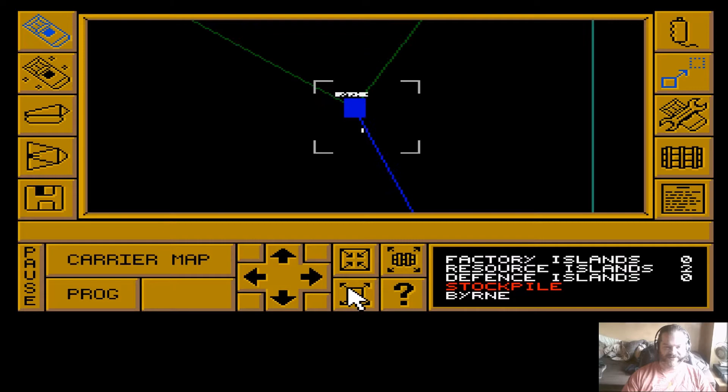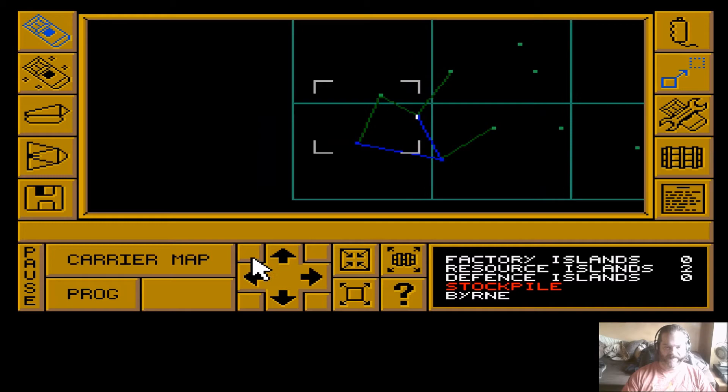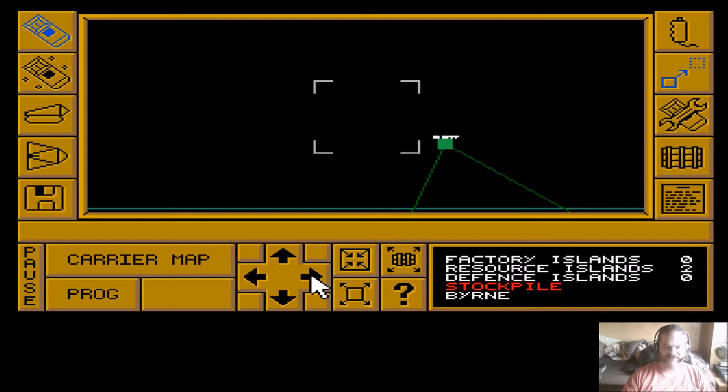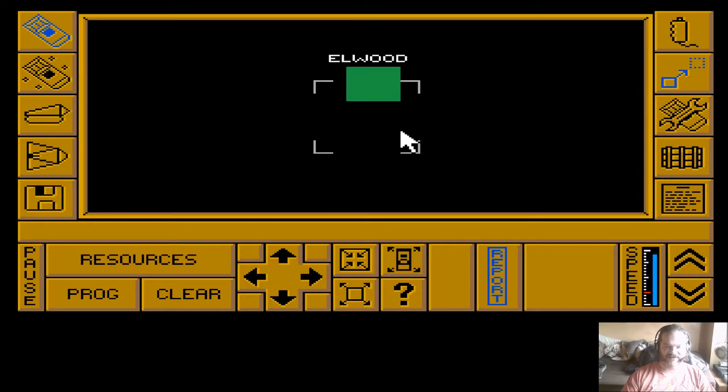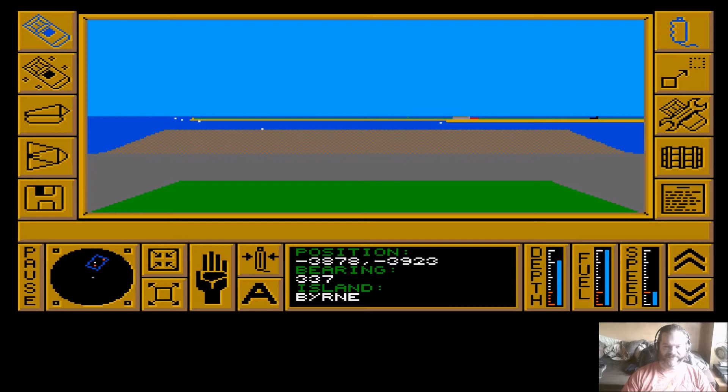We'll head to this one up here, which will be a good place for a factory because it's close to our base island and has a direct connection to a resource island. This is Elwood. We'll select the carrier map and program the autopilot to go there. We're going to have to do this a bit manually because the autopilot will try to send us in that direction - right through the island. The autopilot always tries to go as the crow flies, which we really don't want.